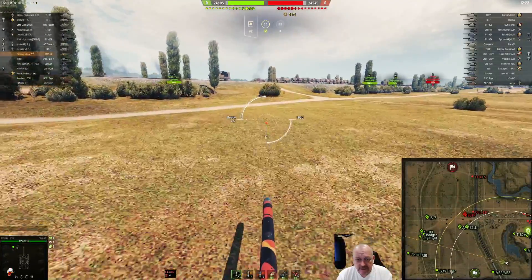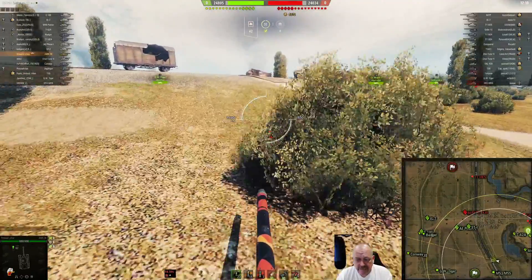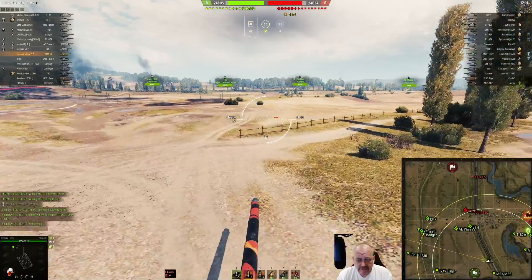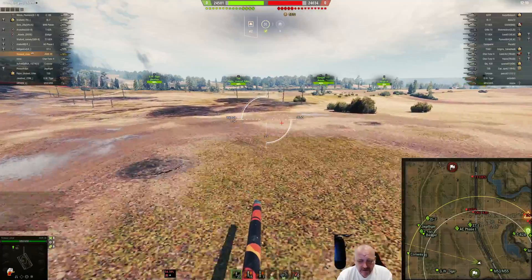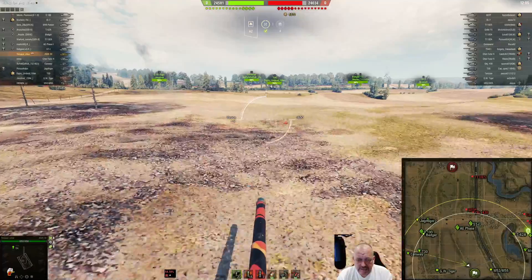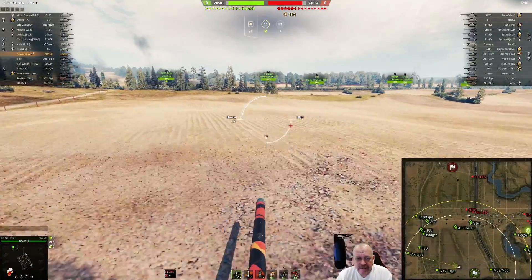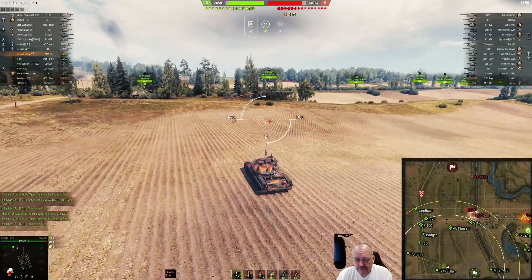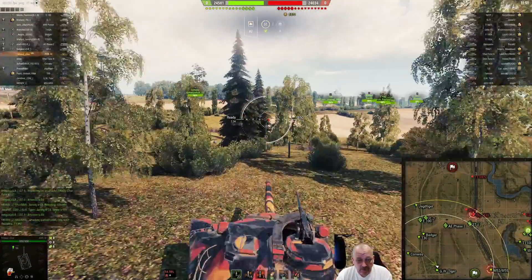Looks like he's headed back over the tracks. There's an IS-7, E100, and a Badger pushing up the 1-2 line, so that's working out well. Tintasul looks like maybe he's gonna play spotter — nope, he's driving across. Looks like he's headed over to the 1-2 line to see if he can cause some headaches over here. Got a Conway and T30 moving up, the Badger — they're just pushing up the 1-2 line.